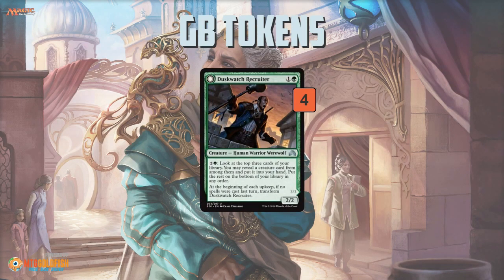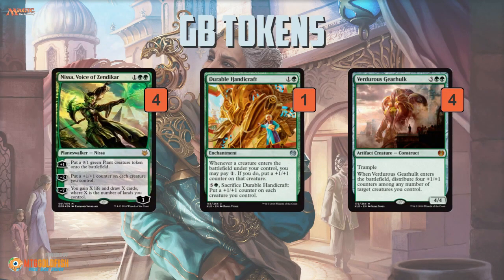Duskwatch Recruiter takes advantage of that mana by letting you activate it multiple times to keep searching through the top cards of your library to find more creatures — so you're finding more Oviya and Crypt Breakers — just keeps the action flowing. Then you build up this huge board state and close things out with cards that put +1/+1 counters on your creatures. Nissa, Voice of Zendikar lets you anthem your entire team with +1/+1 counters, so all your stuff gets bigger. Virtuous Gearhulk lets you dump four +1/+1 counters however you want across your creatures, or it can be an 8/8 itself. Even Durable Handicraft: whenever a creature enters the battlefield under your control, you can pay one and put a +1/+1 counter on it — so when you make a token with Oviya or Crypt Breaker, you pay one extra mana and instead of being a 2/2 Zombie you get a 3/3.